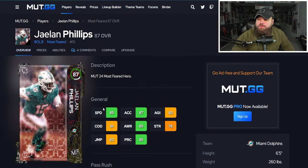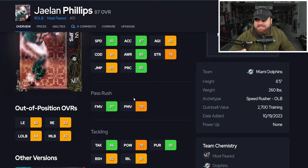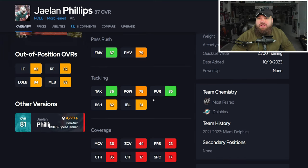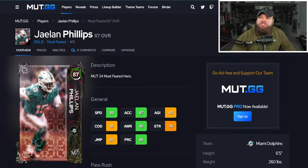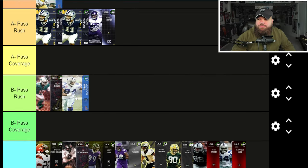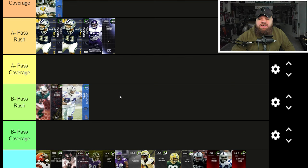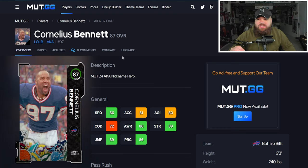Next is Dolphins' Jalen Phillips with 85 speed, 87 acceleration, 6-foot-5, 260 pounds. He has 87 finesse moves and 79 power moves — I'd like to see the 80s, but not the worst. With those physical stats and finesse moves it's pretty solid. He has 82 block shed, so he's definitely a pass rusher, not a coverage player. He has all three pass rush traits on Yes. Jalen Phillips goes into B tier — a really solid rusher.